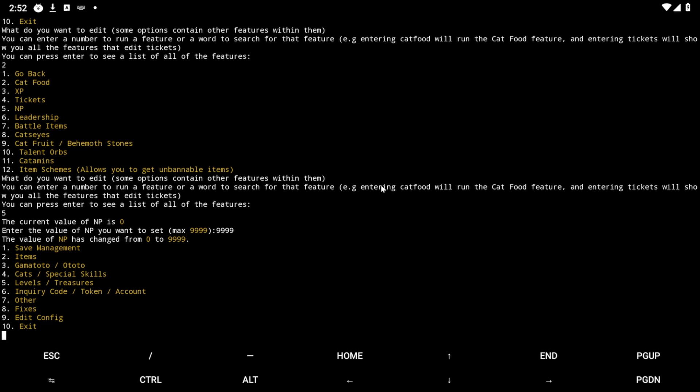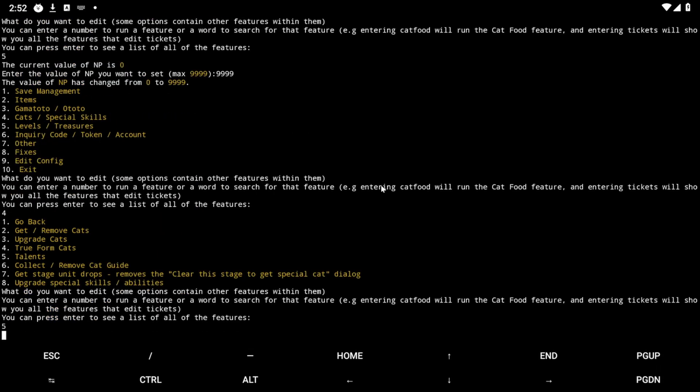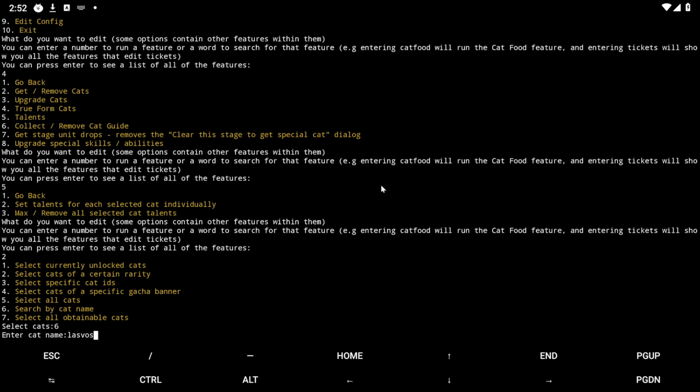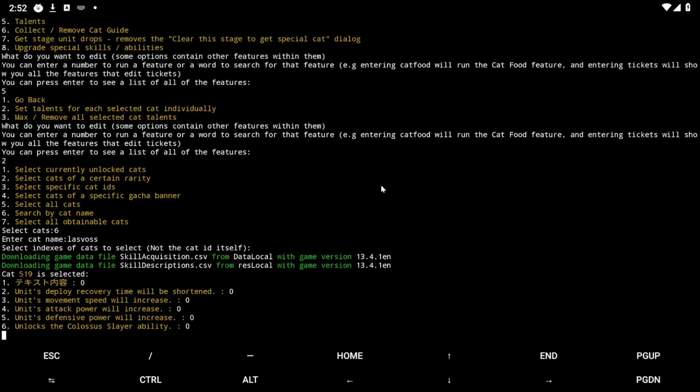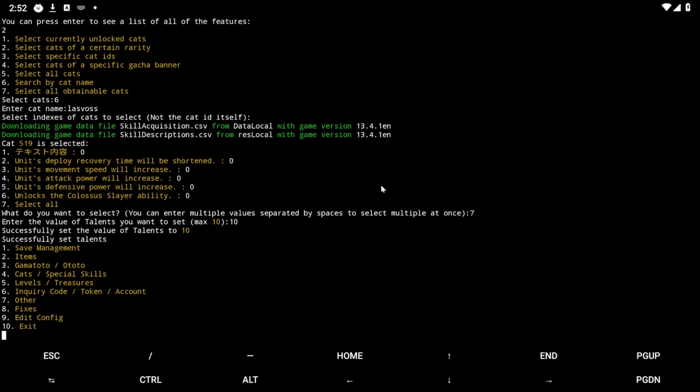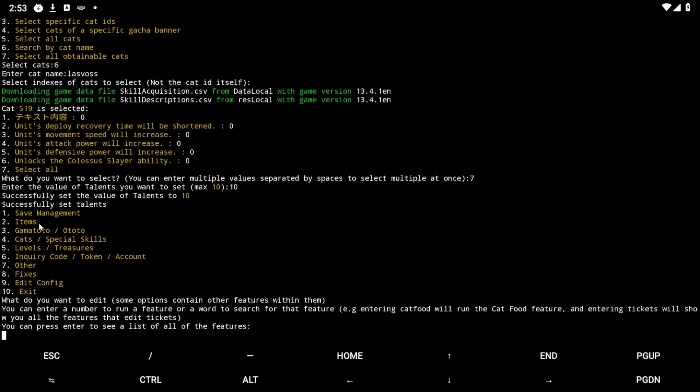But if you want to hack certain talents for certain cats, or all your cats in bulk, you obviously don't want to do that manually. So what you want to do is go to Cats, then go to Talents. You can do Max/Remove All Selected Cat Talents, which I'll show in a second. But first let's look at setting talents for each selected cat individually — so let's search by cat name. I just spent all this time getting Lazvoss on this account, so let's search for Lazvoss by cat name. You can click Select All because you want all the talents and increase to level 10. Some talents are actually bad for certain cats, so you can also use this to remove talents if you make a mistake.